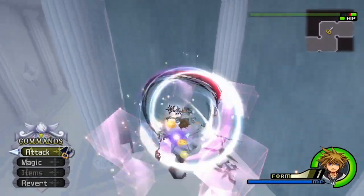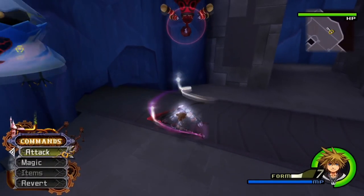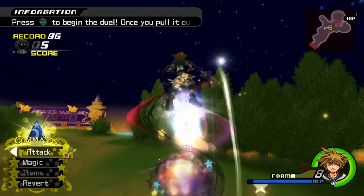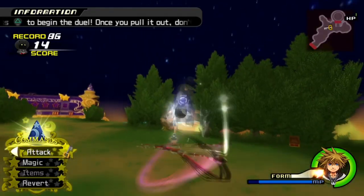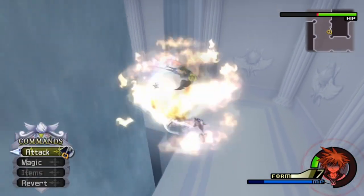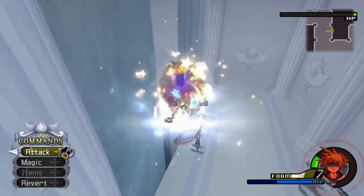Perhaps the most situational use is the jump. As the Keyblades spin around Sora whenever he jumps, it's possible to bring enemies into the air with this. A viable strategy for the infamous Mushroom number 8 uses this jump technique. Another use for this technique is to bring small enemies into the air and then follow up with the air combos shown previously.